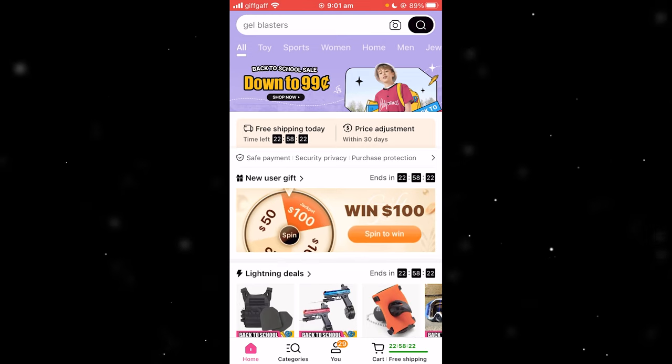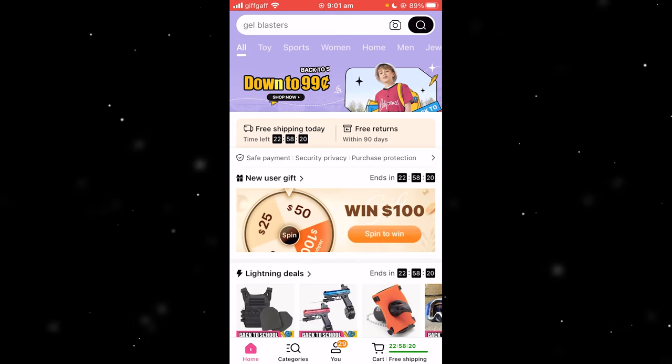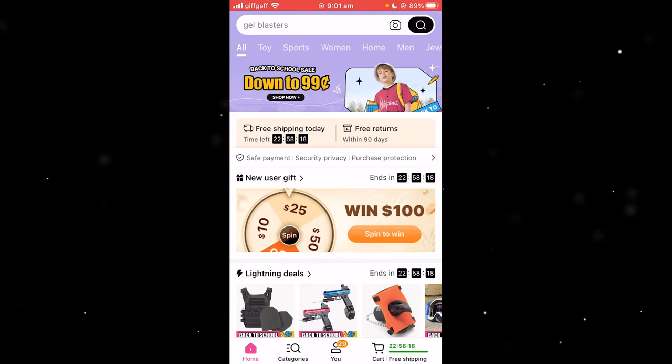To start with, you first want to open the app and be on this homepage like I am here. Next up, you want to go to the bottom middle and select "You".